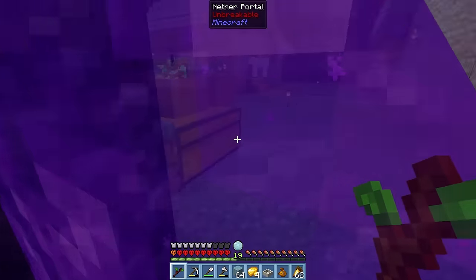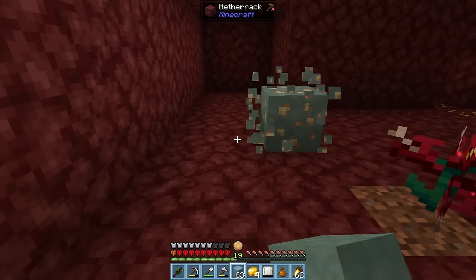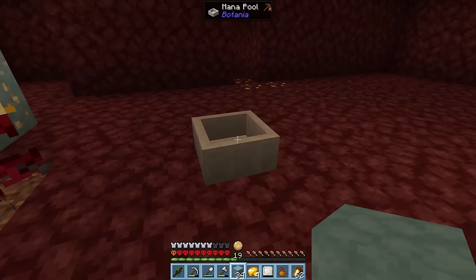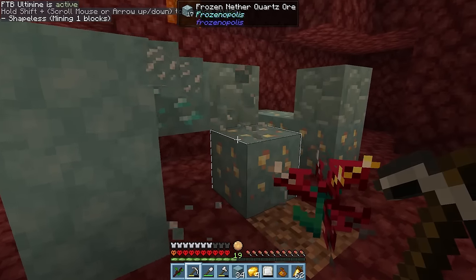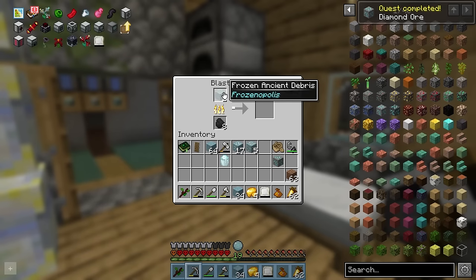We can toss this into our full mana pool and drain half of it into the tablet for transporting. Then, with a new mana pool and a full tablet, let's head back to our orchid ignim, pop down the mana pool, toss in the tablet and drain the mana. And we can place down some frozen netherrack to convert it over to new ores. That didn't convert many at all — we are going to need an insane amount of mana generation to keep up with this. We got one frozen diamond ore and two frozen ancient debris.